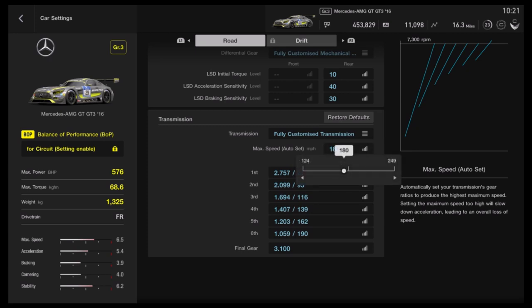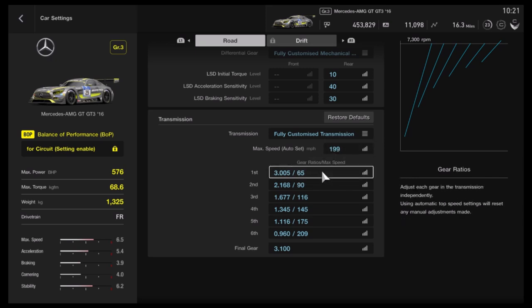The first thing you have to change is the max speed. In my case, if I want my car tires to spin less, I have to put the speed higher. If you need more acceleration, you have to put it less. So let's go up to 199 miles per hour and let's switch to the gears.